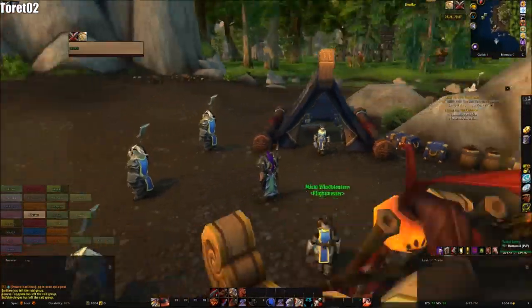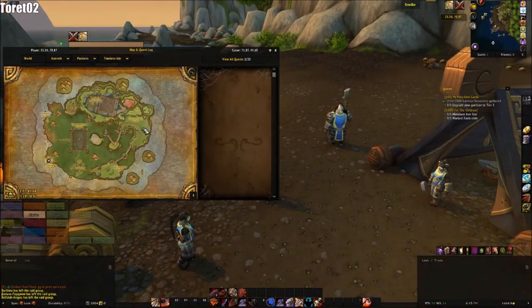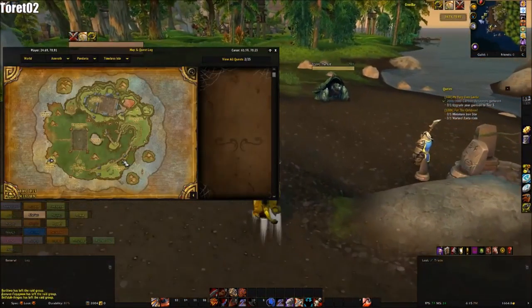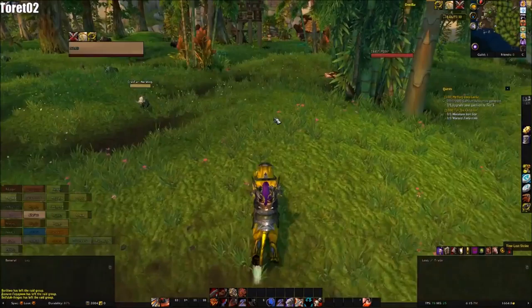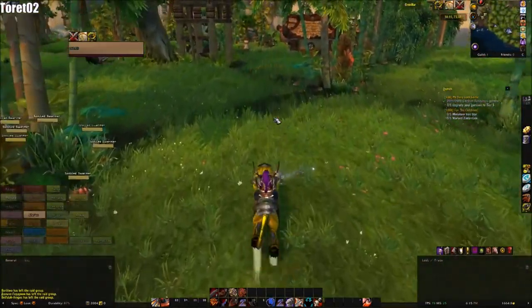Okay guys, now we are on Timeless Isle. We flew over here. Now we are going to go up to the Firewalker Ruins, as I showed you before. That would be the place — this is where we are going to farm. Let's get up there. You just walk right through. There's a little village here, just walk through. There will be mobs coming at you, but just ignore them.